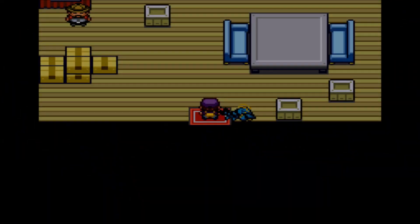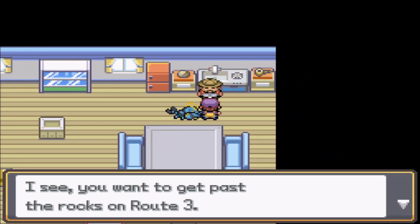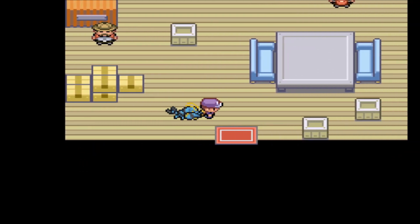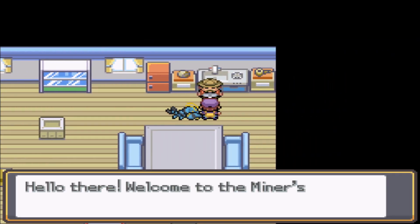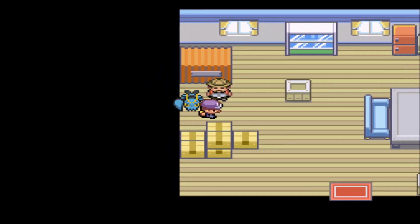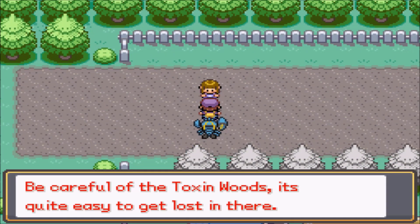Okay, Miner's Hut — I'd love to smash some rocks. I don't think we explored the top half of this town; we just went to the battle school. Welcome to the Miner's Hut, make yourself at home. Can I help you? I see you want to get past the rocks on route three — sure, a pickaxe would do the job just fine. We have some, but we're not handing them out. Well where the hell are they? Can't just say we have pickaxes and not give me one. I guess we're not getting a pickaxe — oh you can't have one though. Toxin Woods.